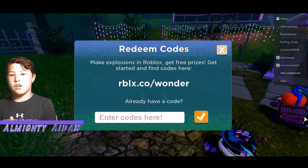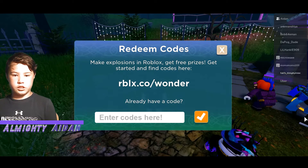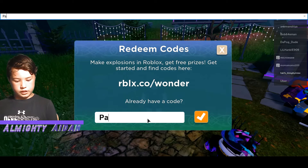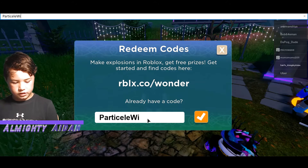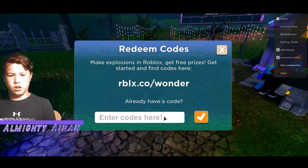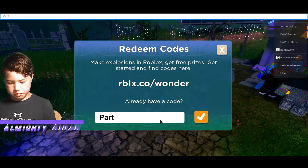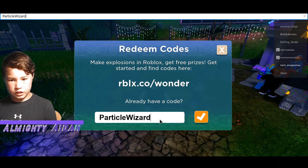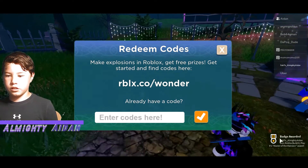The next code is ParticleWizard — capital P, A, R, T, I, C, L, E, and then wizard. I mistyped it the first time but there we go — we got that one.